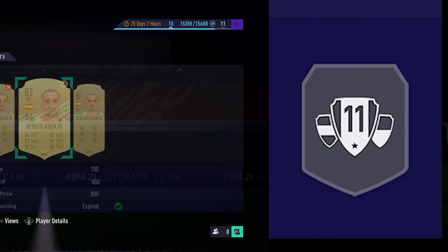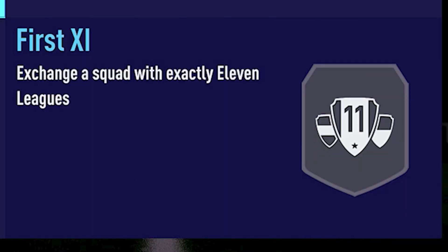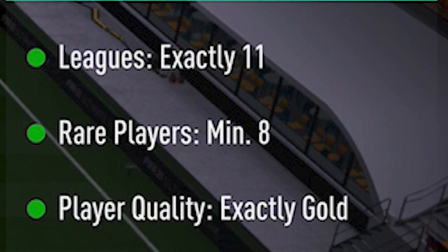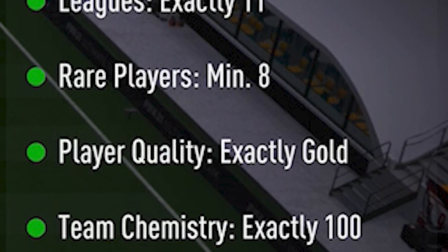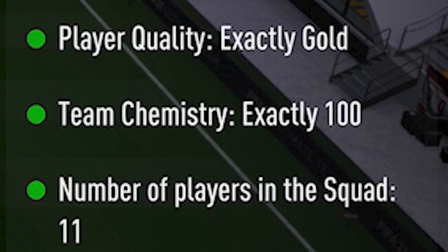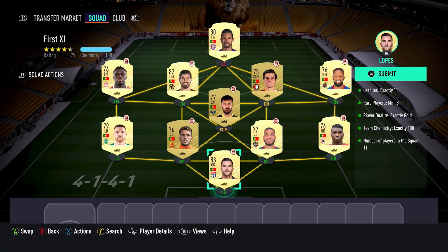Finally, we have the First 11. The requirements are leagues — exactly eleven; rare players — minimum eight; player quality — exactly gold; team chemistry — 100; and number of players in the squad — 11. This SBC was not the most expensive, but it did take quite a bit of time, and I'll explain why after we go through the players.